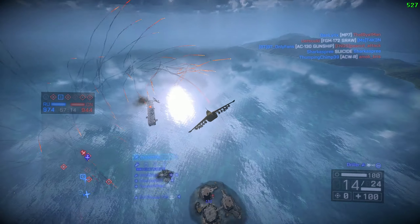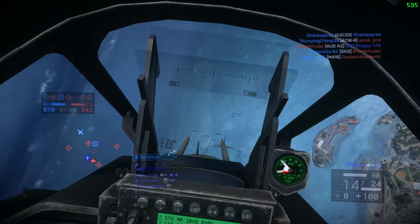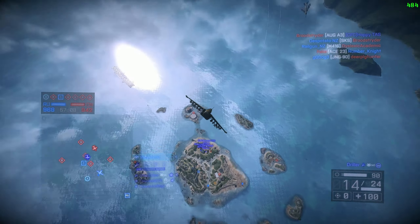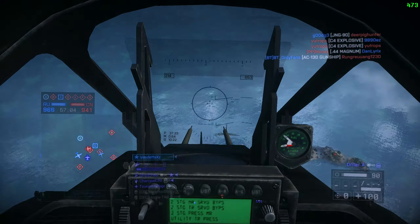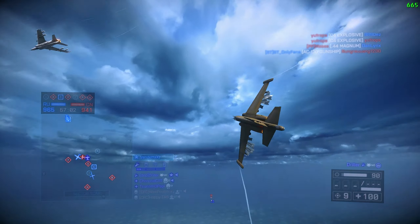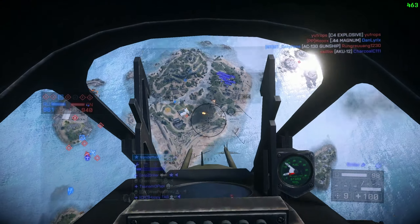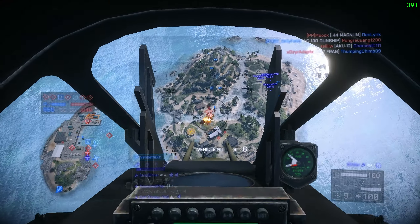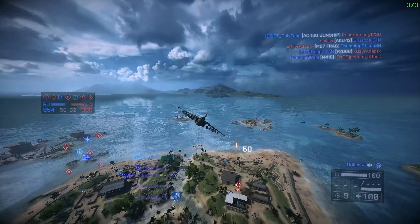I've got a jet attach behind me. I'm pretty comfortable having jets behind me as long as it's not a stealth jet. Just going to bring him away from the lock, scissor away, and now that I'm far enough away I'll start to kind of close in the scissors, start cutting his angles a lot more. And he's given up at this point, which is good. And into the ground.